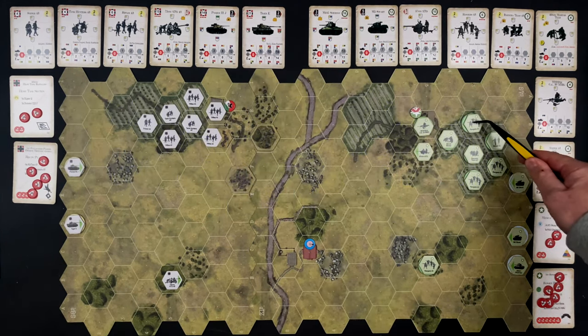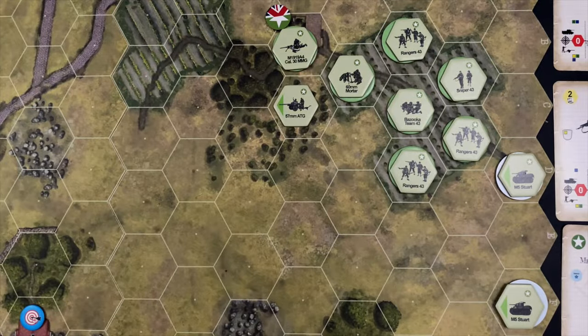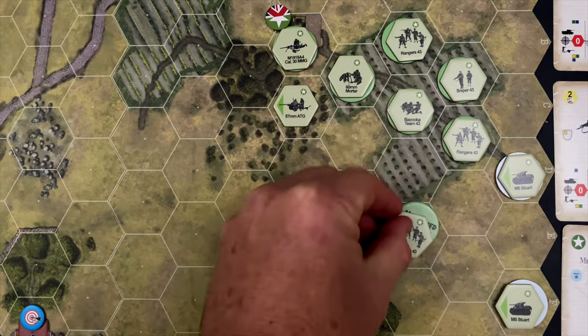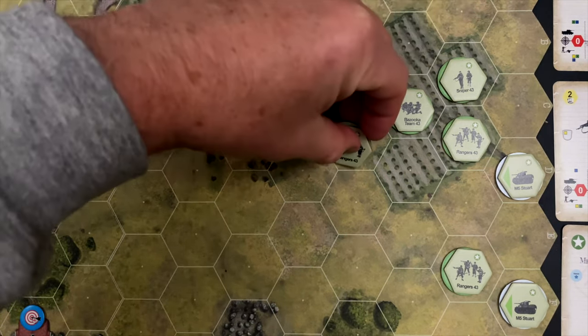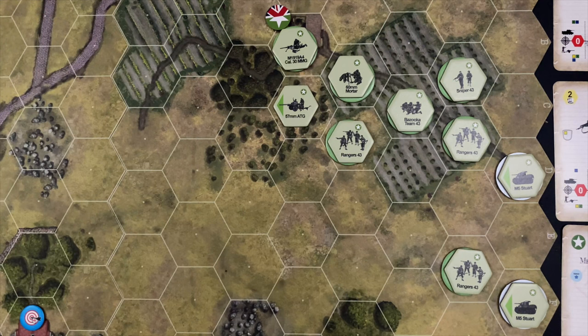There are three more Ranger squads. Our objective is to get Rangers onto the Stuarts. One is adjacent to a Stuart already. This squad we're going to move one, two hexes away from its objective, but that gets it within one movement point of the Stuart, and then the Stuart goes forward. Lastly, we'll take this Ranger squad and bump them up two hexes, getting them a bit closer to the objective in the middle. That's using the Ranger's recon ability to reposition them after setup — now setup is completely done and we can transition into turn one.